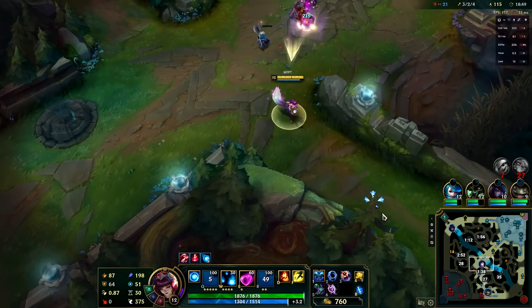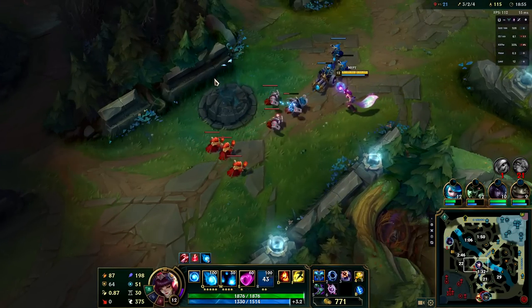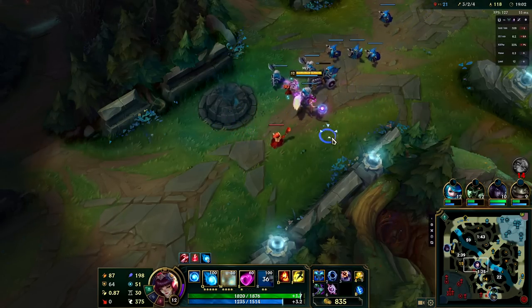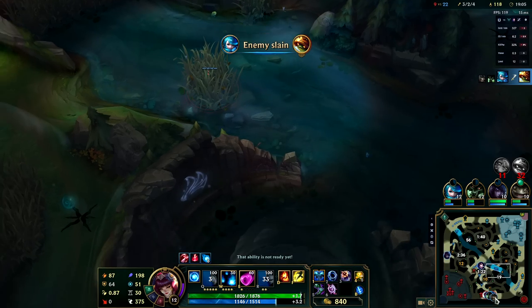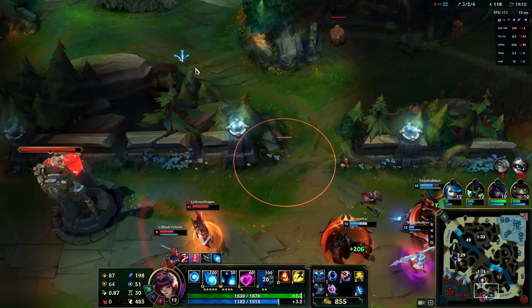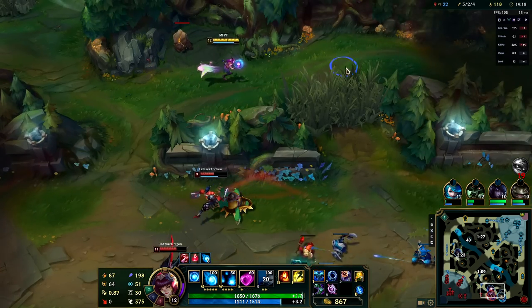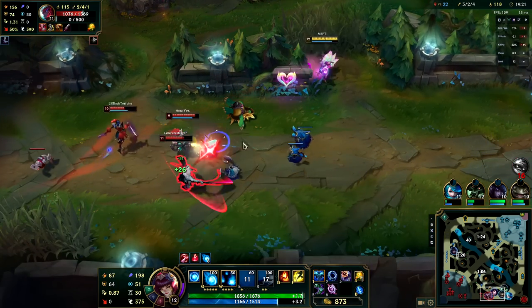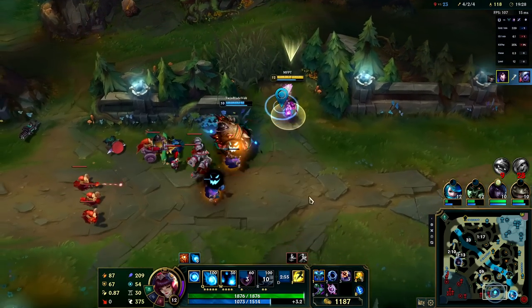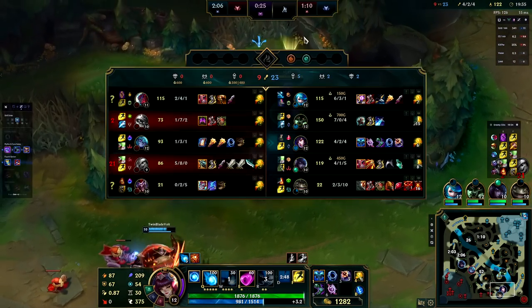Vex is starting to mobilize again so I'll use a couple charges of my ult to get behind her potential escape. 38 seconds on Dragon — let's get middle pushing in. We want our lanes pushed out as far as possible to give us as much time on the objective as we need — think of this as a ticking time bomb. Tristana jumps in and I charm her over the wall, hit her with the Ignite as well, and that's going to be a kill. The only thing I could have done better is land that Everfrost for some extra damage, but we didn't even need it.